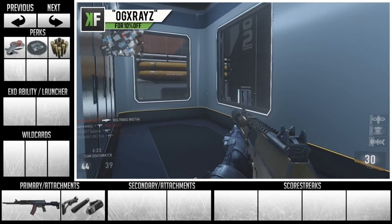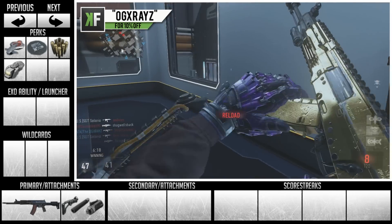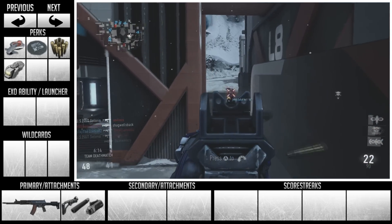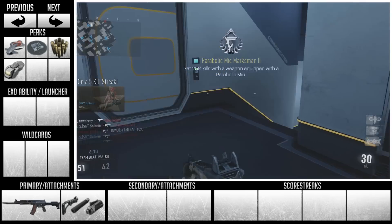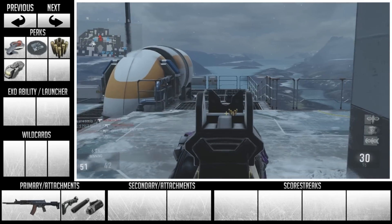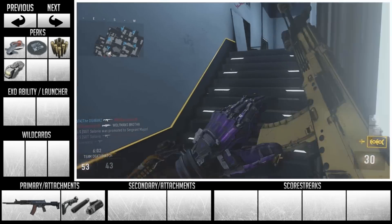The last perk I recommend is blast suppressor. Basically, when you're jumping around the map, if you don't have this on, it leaves a ping and people can spot where you're at or where you're jumping. With it on, you are completely invisible on the UAV. So you've got the silencer, low profile, and the blast suppressor — you're going to be running around and no one's going to be able to find you. It's a great combo to use all together.